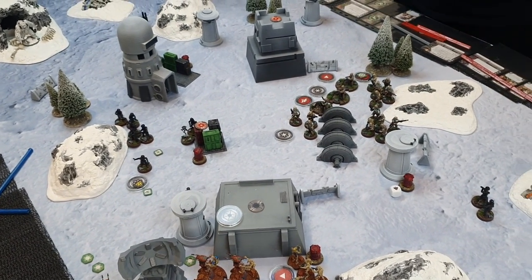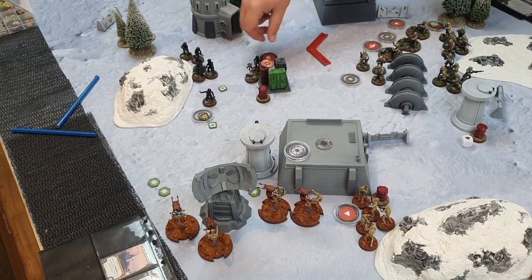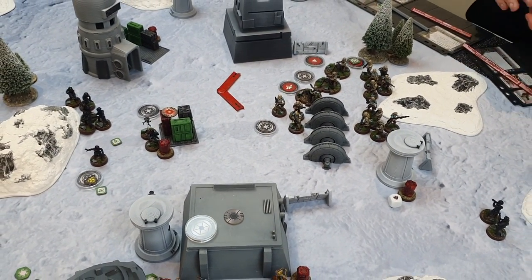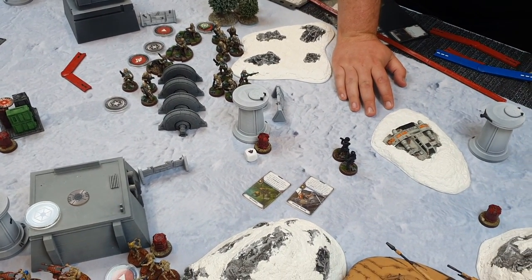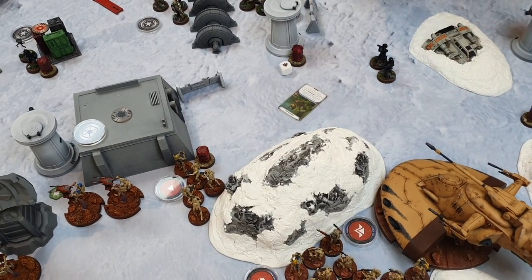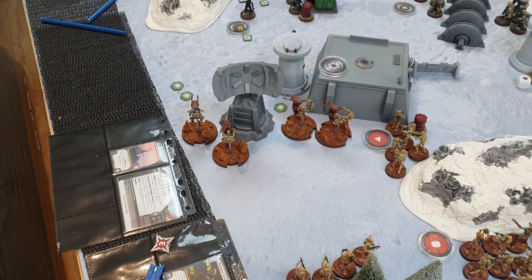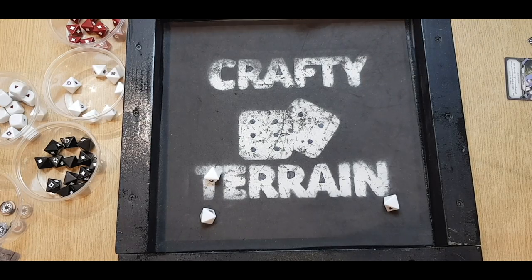Nick goes to his stack — Iden, who uses Quick Thinking for a dodge and an aim and a standby. I move a STAP unit out, and Nick doesn't trigger the standby since I'm not within range one. I get a dodge from Agile. Iden takes a shot at the STAPs with three white surging to hit in heavy cover — three blanks, nothing coming through.